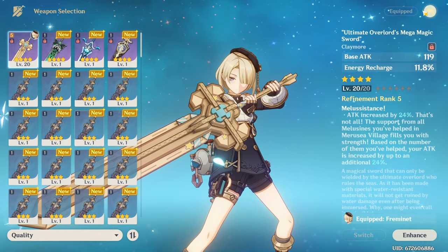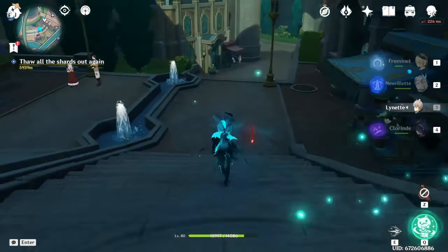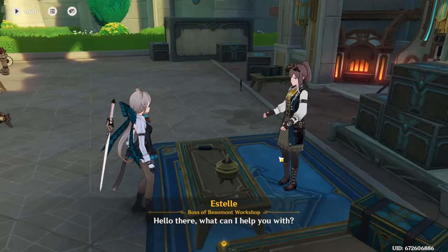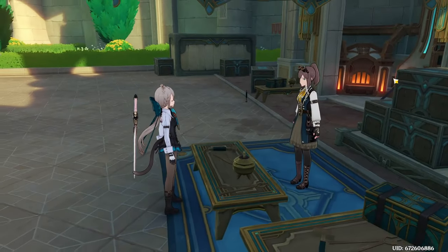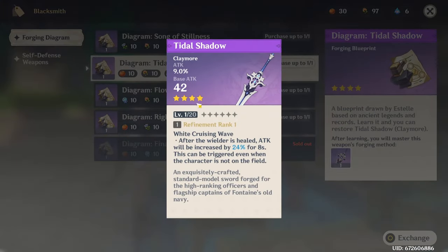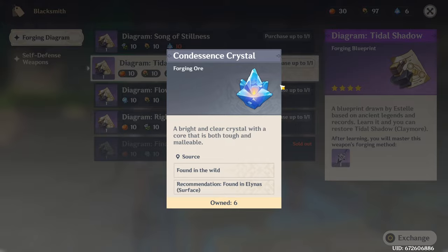Before we get into farming I'm going to look at weapons. His best-in-slot four-star weapon is unfortunately this craftable one down here - the Title Shadow. This is it because it gives him attack and just more general attack, and that's what we want. But that means we are going to need a lot more of these condensed crystals.